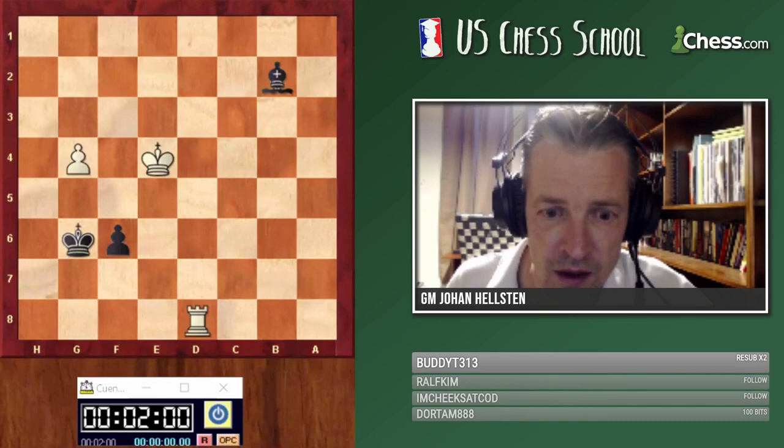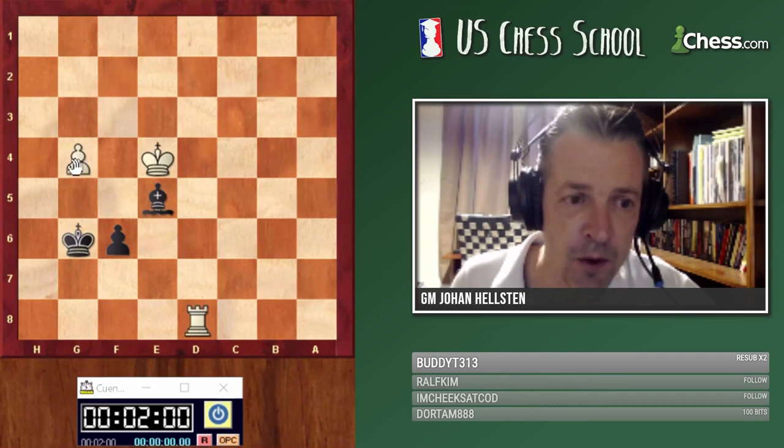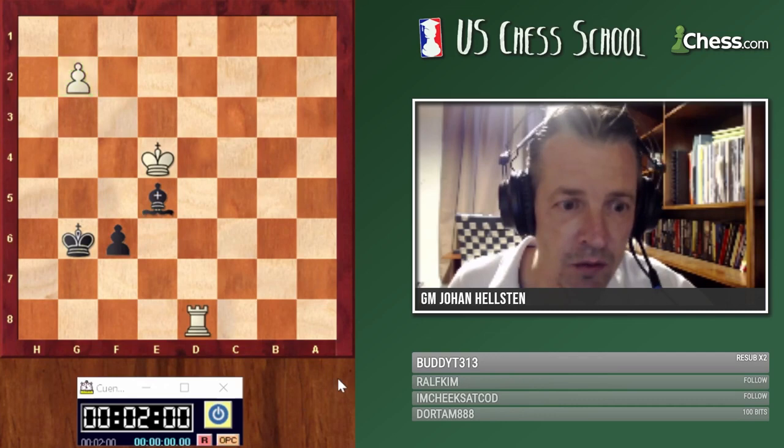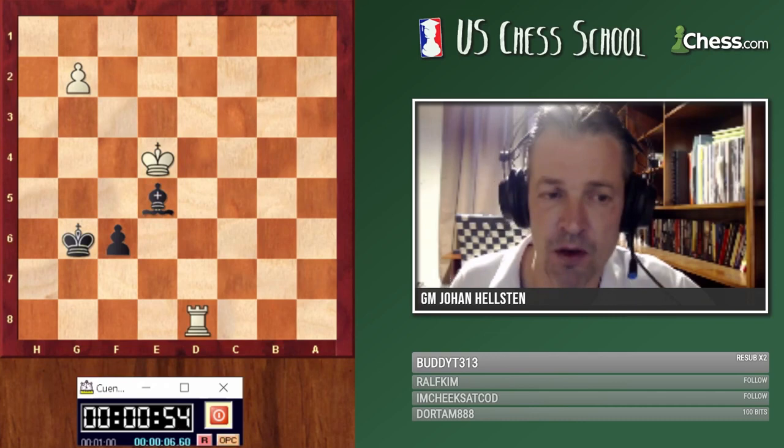Now I want to show a little detail about this ending. Let's put the position after bishop e5, but now suppose the pawn is not on g4 — let's say it's on g2. What difference do you think this makes? I'll give you one minute — send me a statement about how this changes the position.